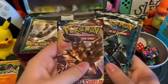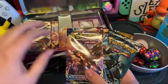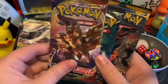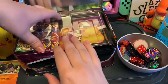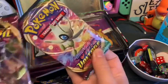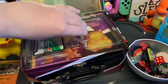So we've got more than five — well actually we've got exactly five. We've got a Sword and Shield, a Sun and Moon Burning Shadows, and a regular Sun and Moon. I've also got two Vivid Voltage packs, which I really like — I always have luck with Vivid Voltage.